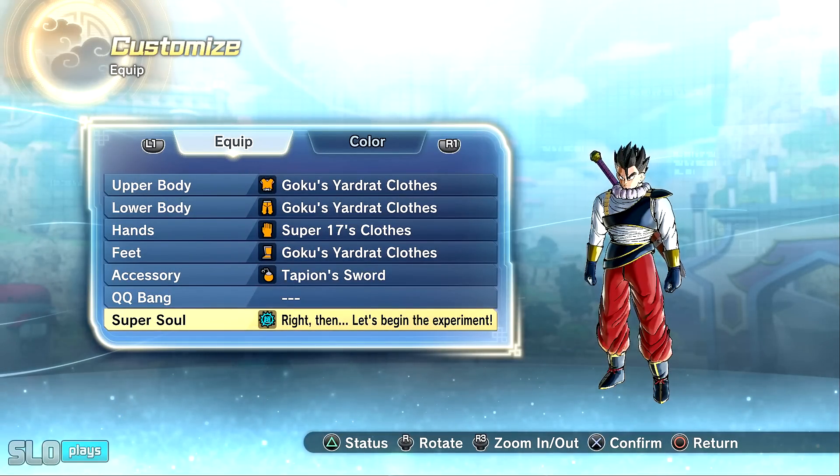I will be using a version on the left side which is going to be the past version — from whenever there was massive Ki drain — and then on the right side you will be seeing how it actually functions now after this most recent update.